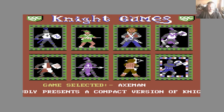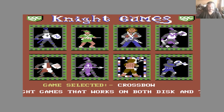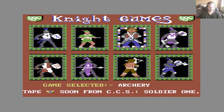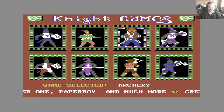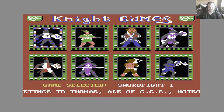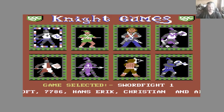Basically the events are split into two categories. There are the two ranged events with Crossbow and Archery, and then the other six are all combat events. I'm not going to show you all of the events in this game, and you'll soon realise why. You can play any of the events in any order you like. So we'll start with Sword Fight 1.